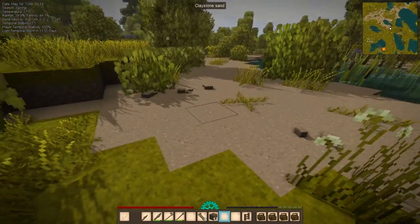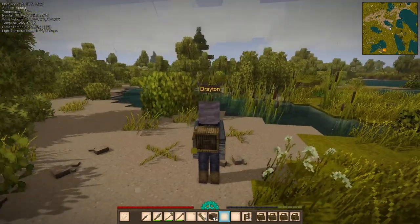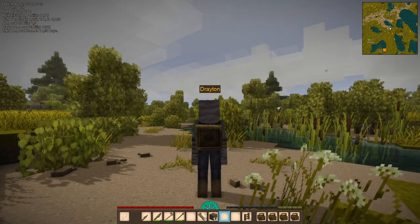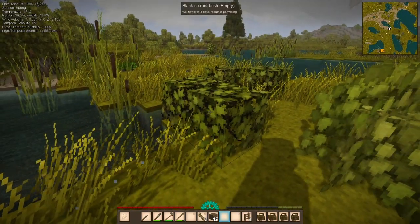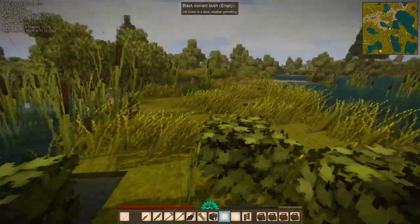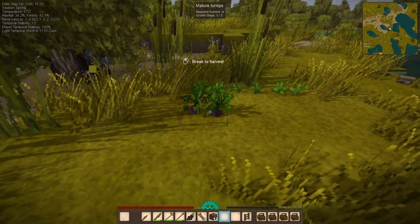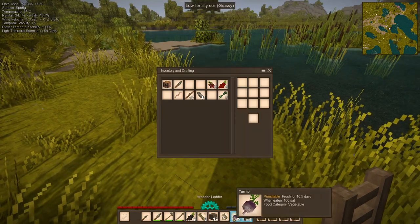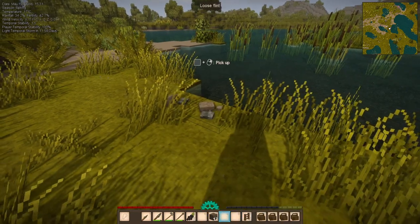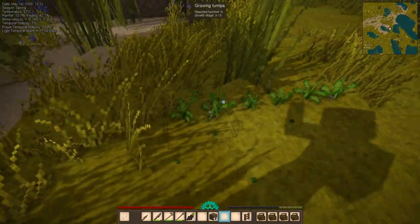This is Carry Capacity, another mod that allows you to put and move around baskets and containers even when they are full. This is saving a lot of time and helping with the inventory. I'm still collecting things. We found some peat here too.